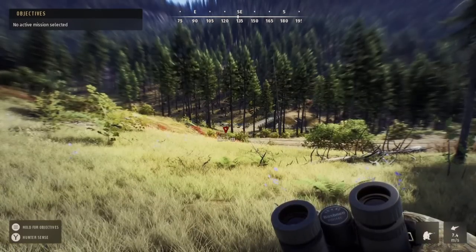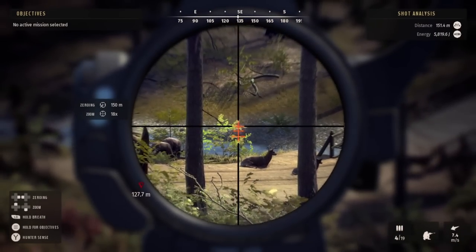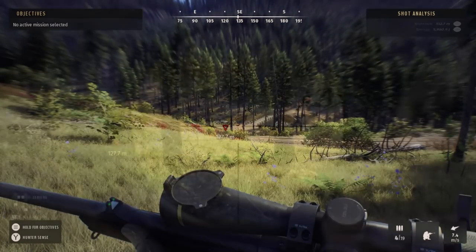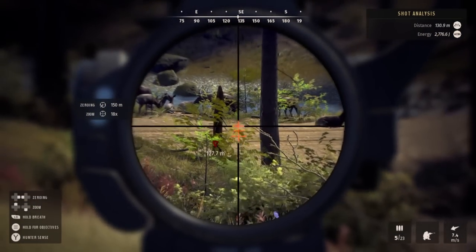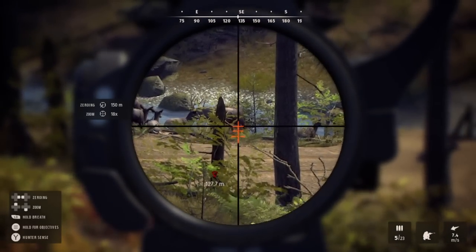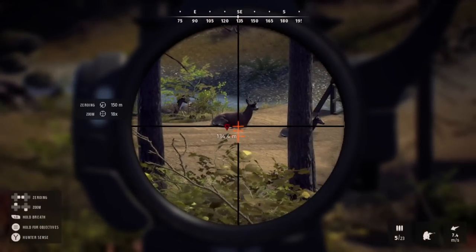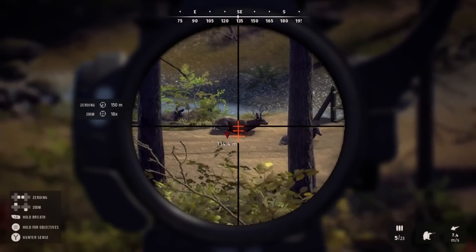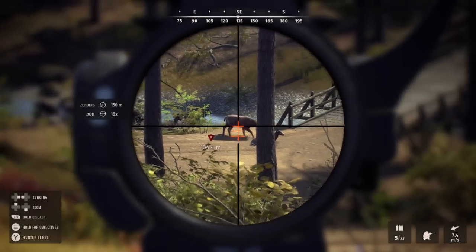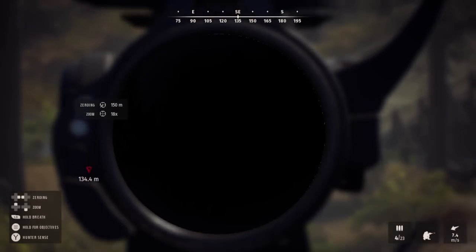This particular youngster I didn't think looked very good, so I decided I was going to take him out. I didn't think he was going to have as much promise as some of the other individuals in this group. I was waiting for him to stand up for a better shot, checking there wasn't another individual I should take instead. As he stands up I line up the shot, but he goes behind a tree — I wait, then manage to get him.